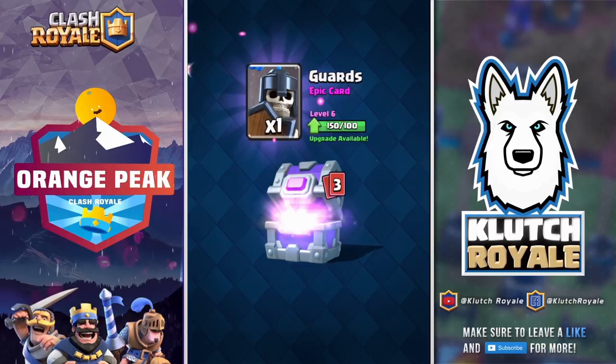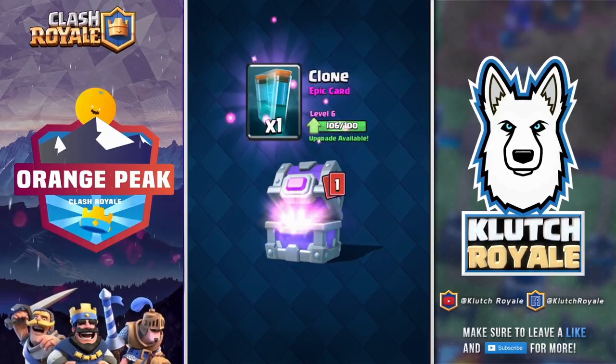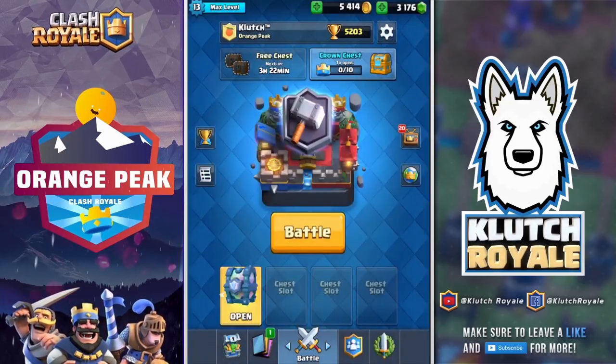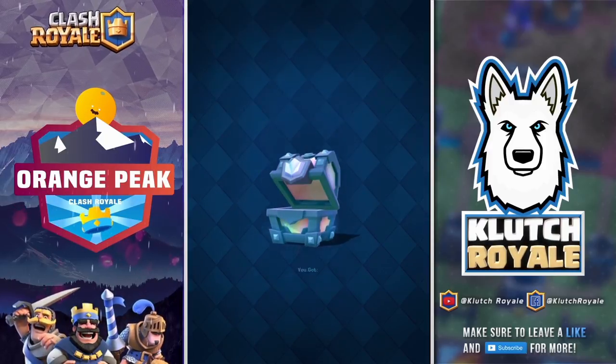Since I've been trying the golem beatdown, we got some guards, baby dragon, clone, and skarmy — not too bad. We needed that baby dragon as well. For the legendary chest we got the bandit, which puts it at level two — one of the few cards we don't actually use currently.